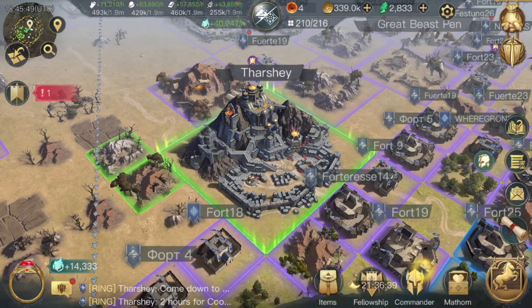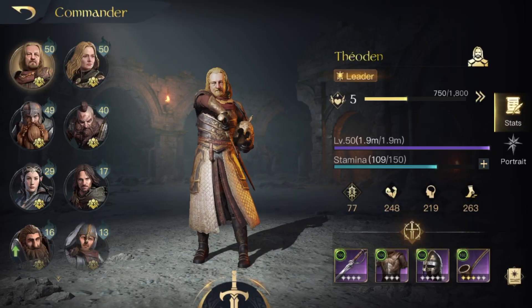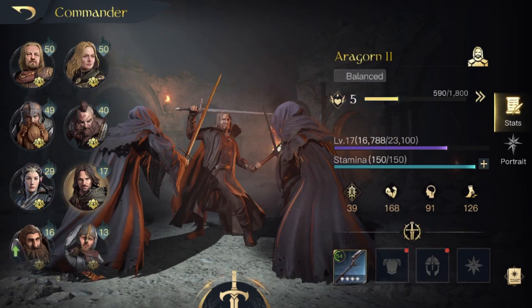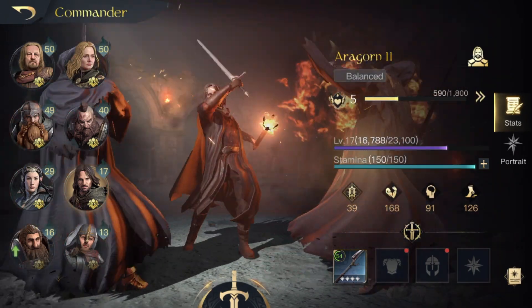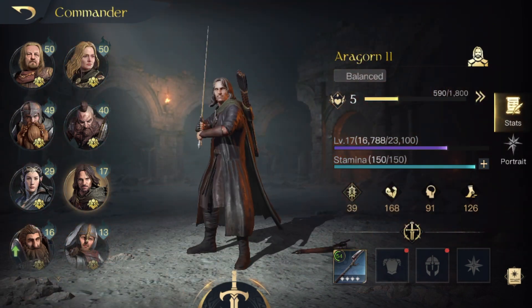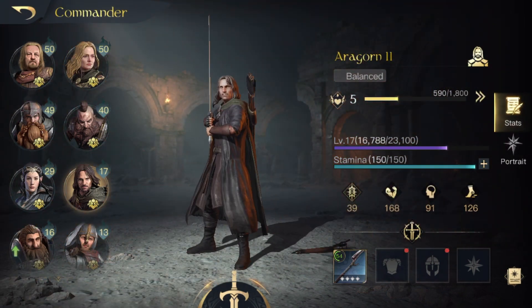Next we're going to look at his gear build. For gear you're going to want to go for a full might build, because anything that gives might will increase damage dealt by the commander. Aragorn's a damage commander — all his damage is going to come from the commander himself and his skills, so might is the way to go.